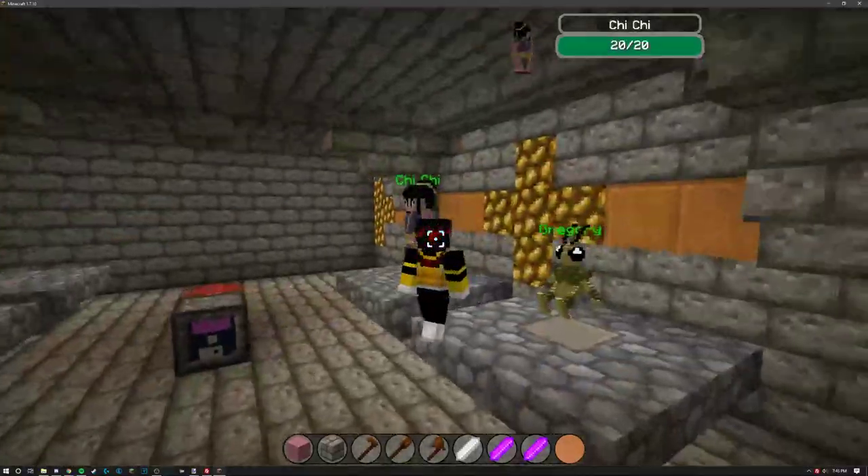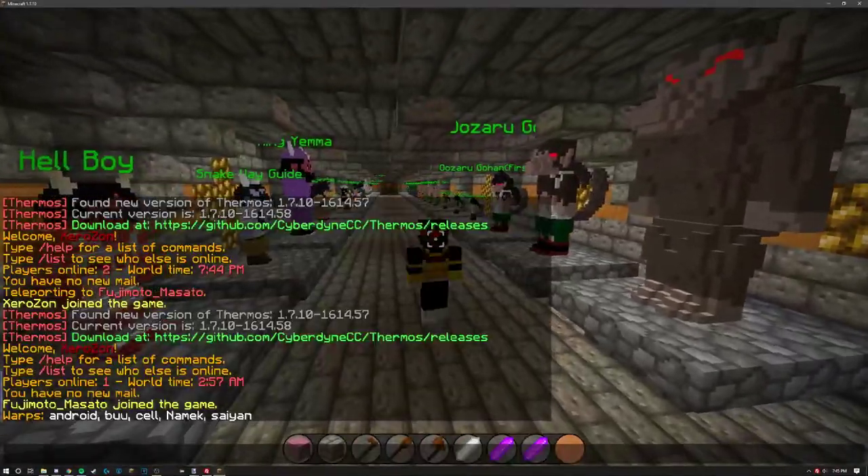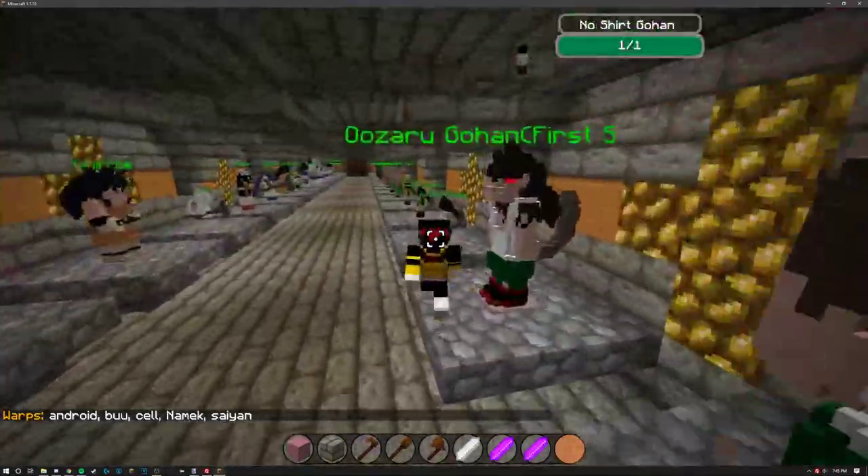We also, as you guys can see, had Chi Chi, Bulma, a bunch of other NPCs. There's all the other halls here who sell name tags and whatnot.